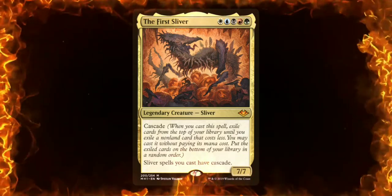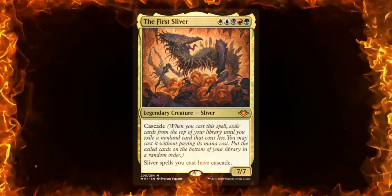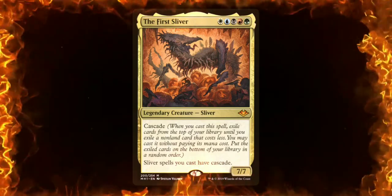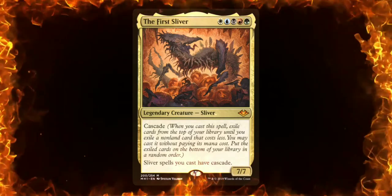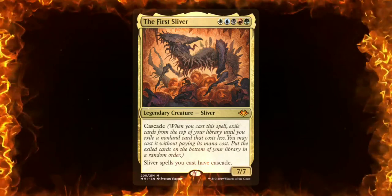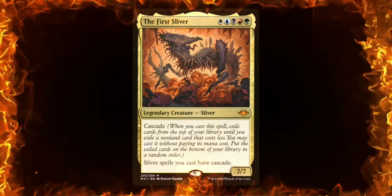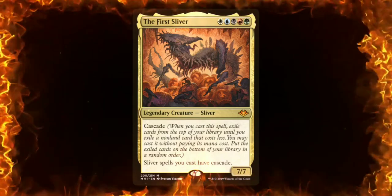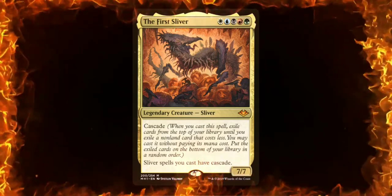One thing you should know about the Cascade ability: the spell that is cascaded enters the battlefield first because it gets put on the stack last. As we know, when you cast spells on the stack, the last thing that was cast will resolve first. So remember that and keep that in mind when you are playing this deck. Now that we know what the commander does, let's go ahead and go over the deck. The first thing we're going to do, as I always do, is start off with the land section.